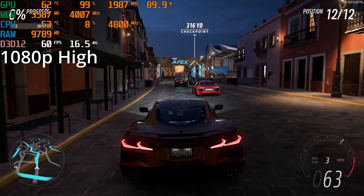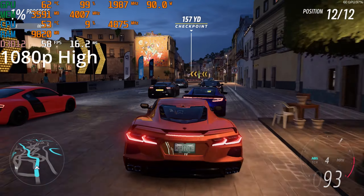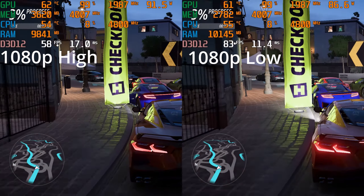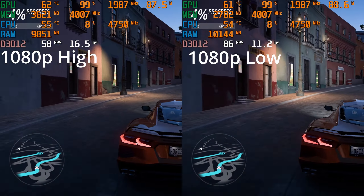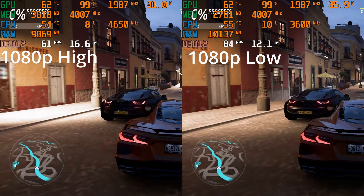All right, let's see how the GTX 1060 does in Forza Horizon 5. The game automatically suggested the high settings, so we're running the in-game benchmark. This is the high settings preset that's recommended, but we're going to compare it side by side with all the other settings.